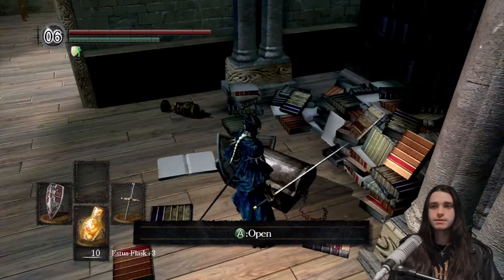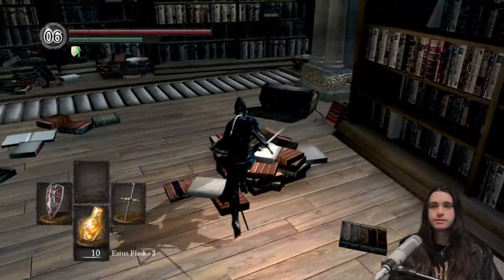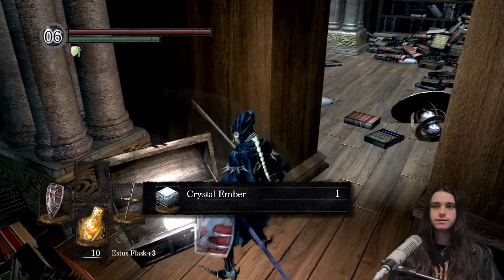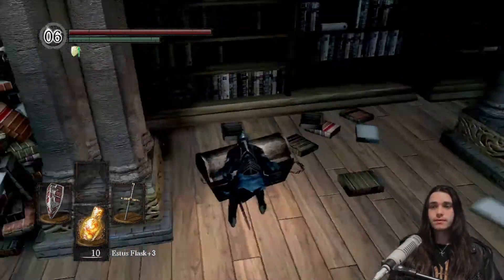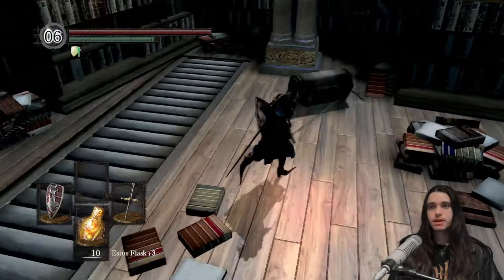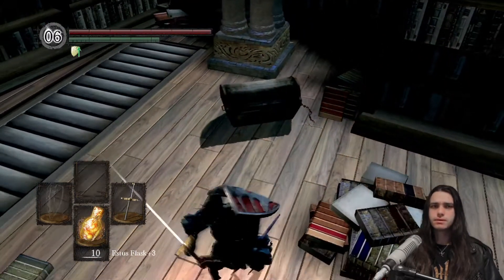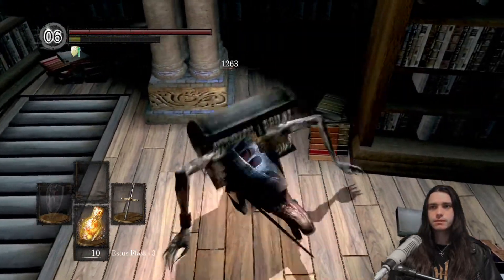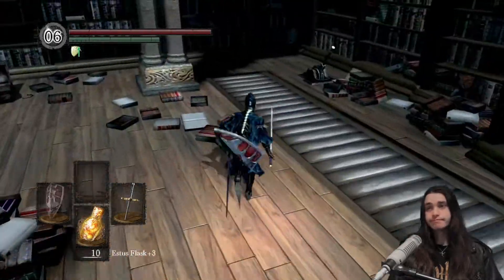This is the channeler armor set — I'll pick it up though I don't find myself using it too often. This is the key — excuse me. That key opens the cell I was talking about. There's a mimic here — what's it holding? It's an enchanted falchion. Yeah, don't need it.